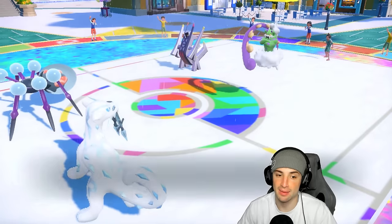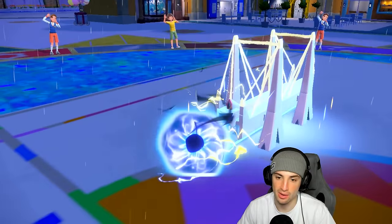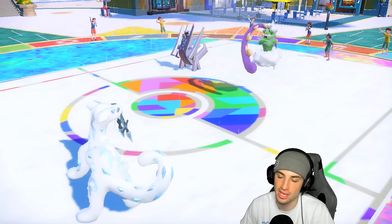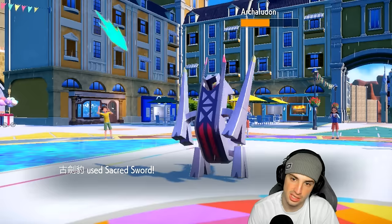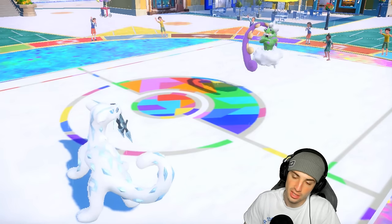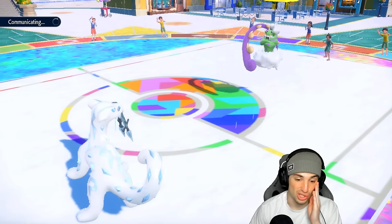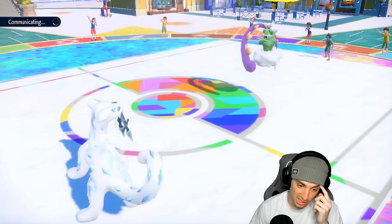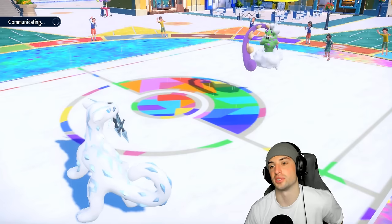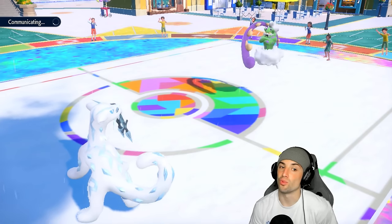With Archaludon gone, they have Rain Dance out. Rayquaza is in — but Airlock is in effect so rain shouldn't matter. Now they want to spam Bleakwind Storms and Water Spouts. As long as they didn't bring Frigoraf, I like where we're sitting with first-turn priority... but they did bring Frigoraf. Now I have to get rid of Frigoraf — it's got to go.